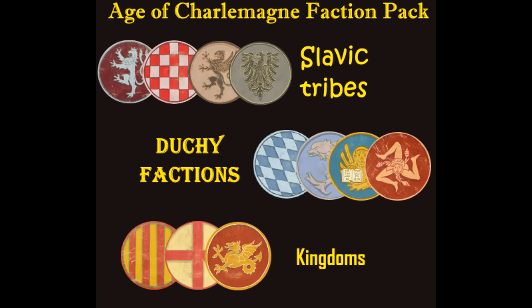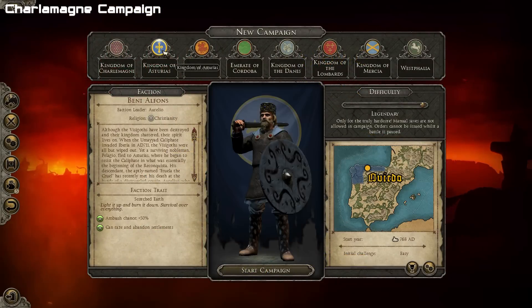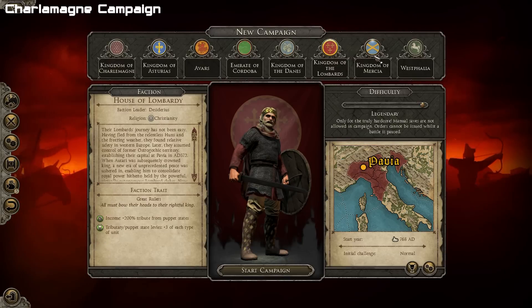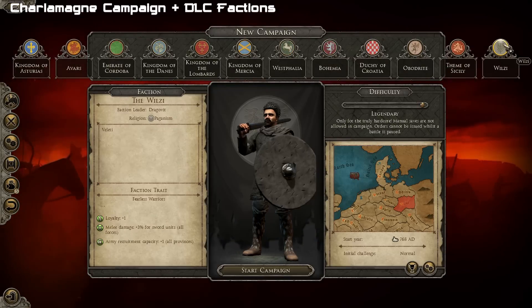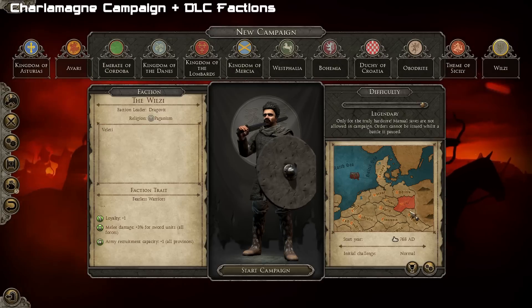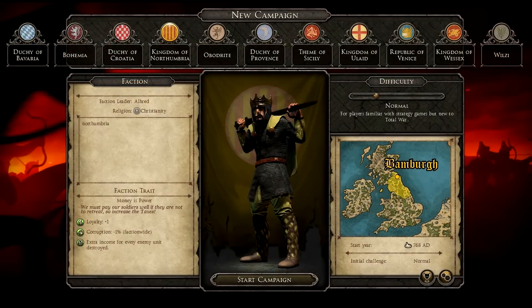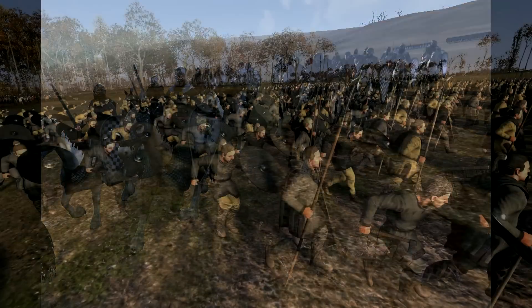Down to number four on our countdown, we have the Age of Charlemagne Faction Pack. If you were like me, you might have thought that there weren't a lot of factions you could play as in the Charlemagne campaign DLC. Here is the mod — it adds in quite a few more factions that you can play as all throughout the map in the Charlemagne campaign. I thought it was pretty cool because I love seeing the different aspects of how they portray each region around the map during this time period.